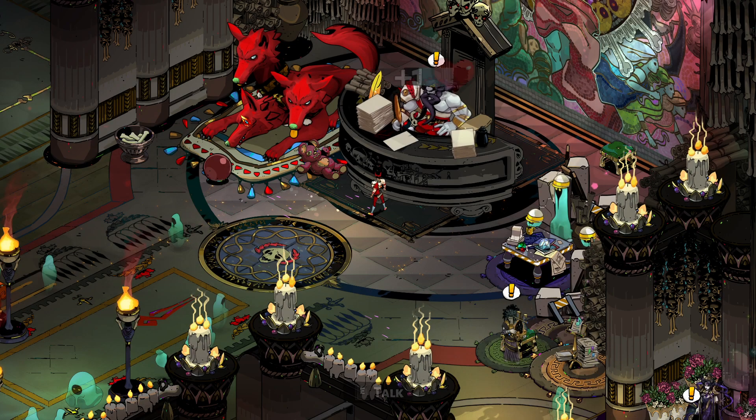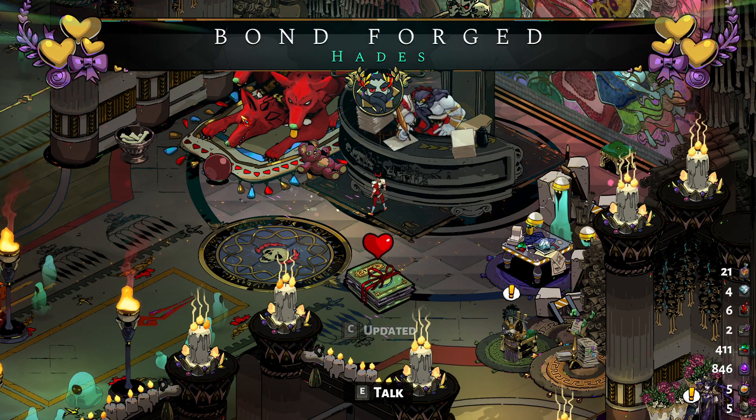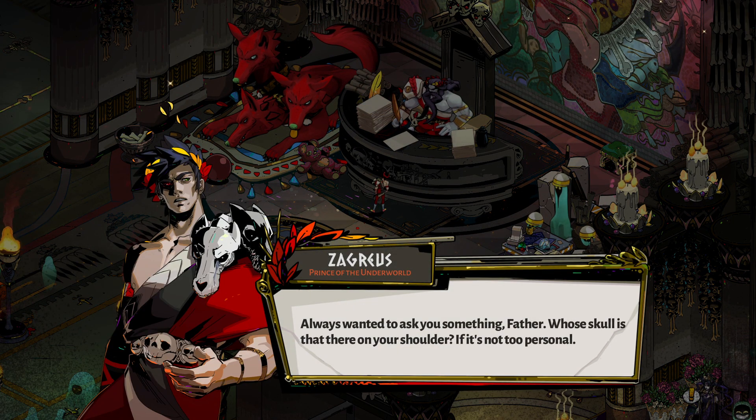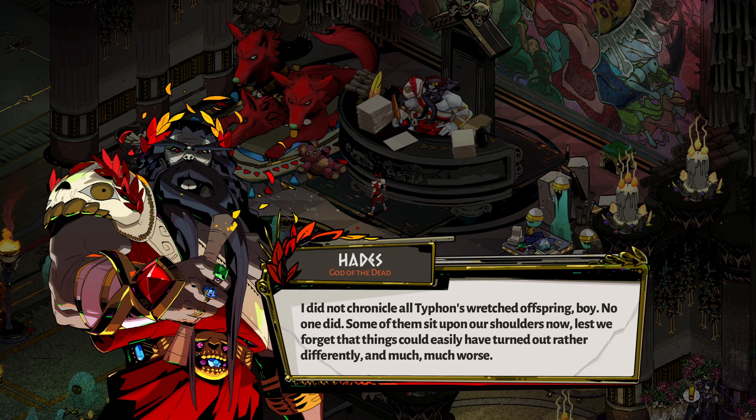Wow. Well, it's a start. Whose skull is that there on your shoulder? He actually did give us back the nectar — holy shit! I did not chronicle all Typhon's wretched offspring, boy. No one did. Some of them sit upon our shoulders now, lest we forget that things could easily have turned out rather differently — and much, much worse.